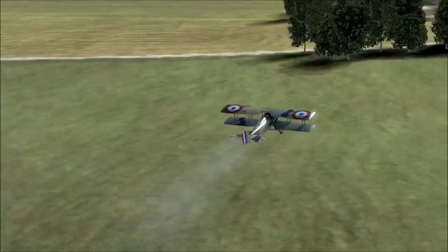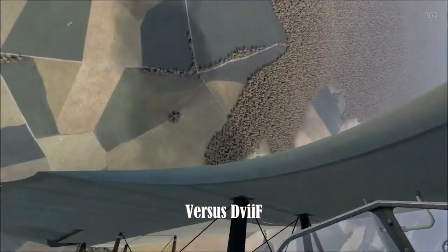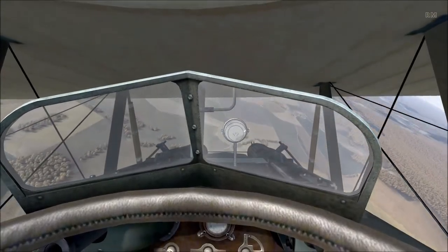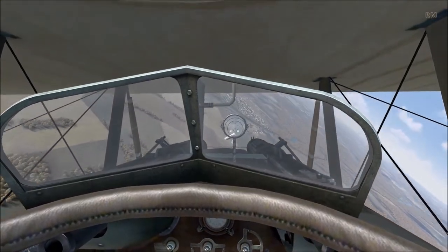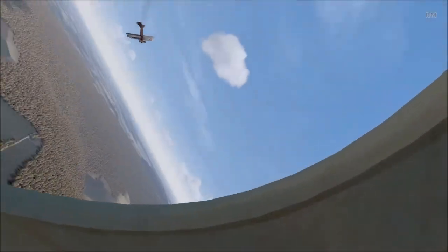The first example I'm going to show you is against the dreaded D7F. Now the D7F — as long as you are above it — you can turn with it and ambush it pretty well. So here I am, I do the rollover, I dive onto the bandit, and I can turn with him. He's entered quite a tight turn there, but you can turn with him at speed as I said in the previous video in the SPAD.